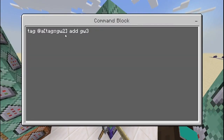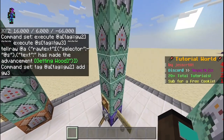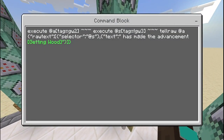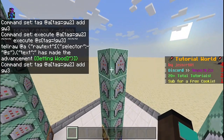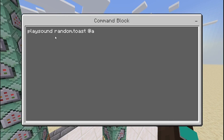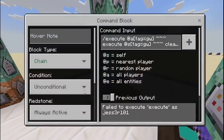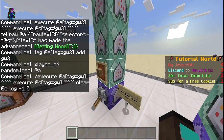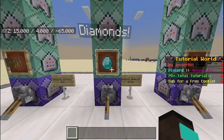That displays the message in chat. Then you want to 'tag @a[tag=gw2] add gw3' — this gives the player the gw3 tag so that the command block with 'tag=!gw3' won't fire again, preventing duplicate completions. Finally, to top things off, you want to play the sound 'random.toast' to all players. All chain command blocks after the first unconditional one should be Conditional — make sure of that.